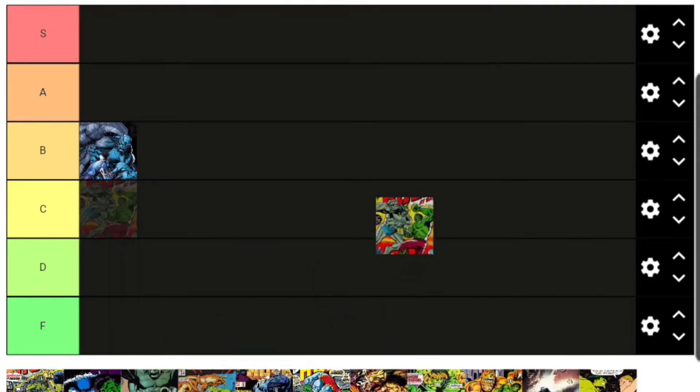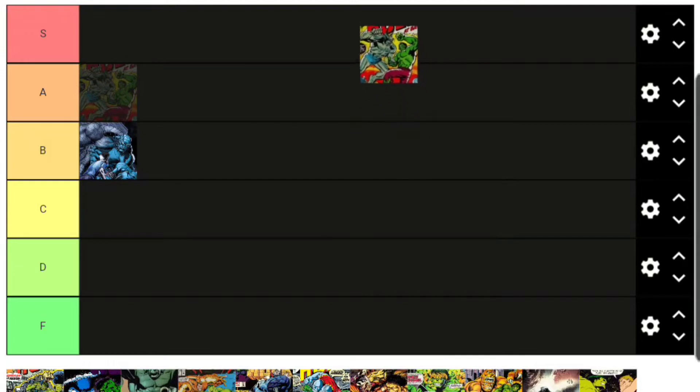One of very few S-tier Hulk villains is the Abomination. He's one of the Hulk's oldest villains, the villain in the Incredible Hulk movie, and a big deal Marvel character specifically for the Hulk. As a villain in the entire Marvel universe I'd probably put him A or B, but for the Hulk specifically, Abomination is easily S tier — no argument there.